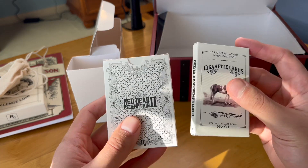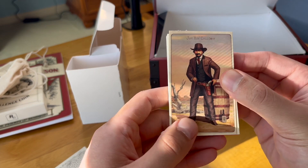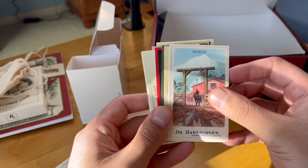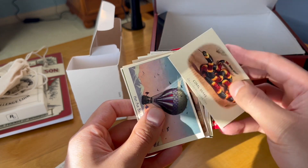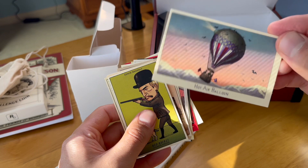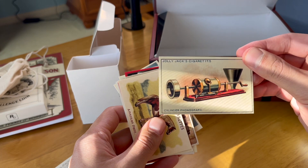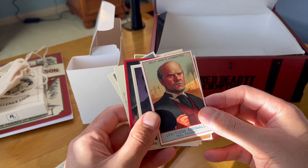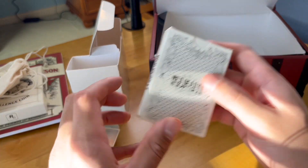But I do want to unbox these because I think these are really unique and cool. Jim Boy Calloway — the artwork on this is awesome. This was probably my favorite mission in the whole game. Oh, Leviticus Cornwall — this is probably the best name they could have come up with for this guy. It's so perfect, so fitting.